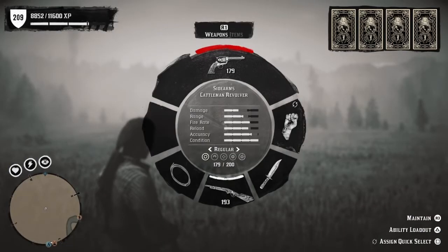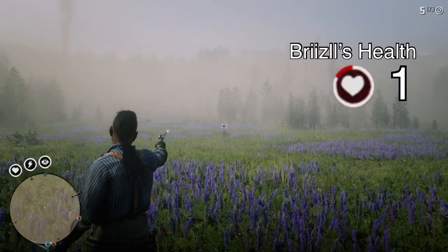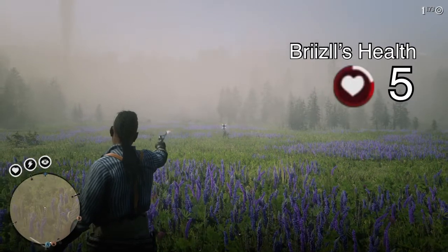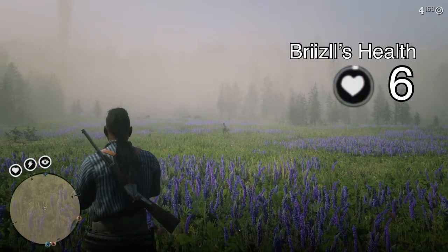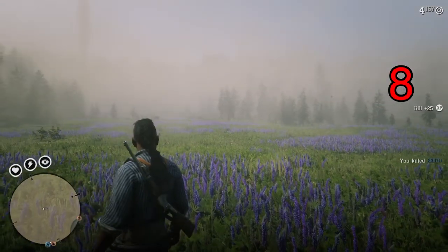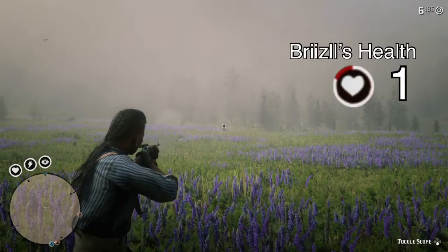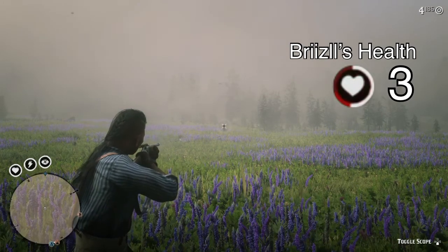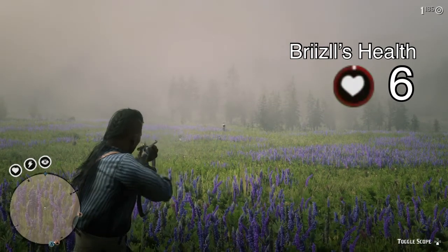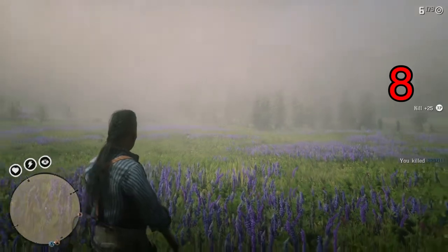Brizzle is overweight now and we're going back to the Cattleman revolver — eight shots. So that's one extra shot with the Cattleman. And with the carbine repeater, eight shots as well. So that took one extra shot as well.